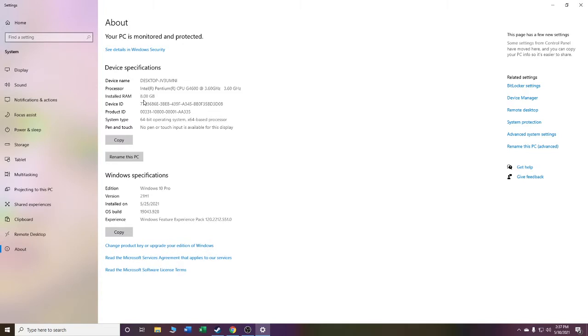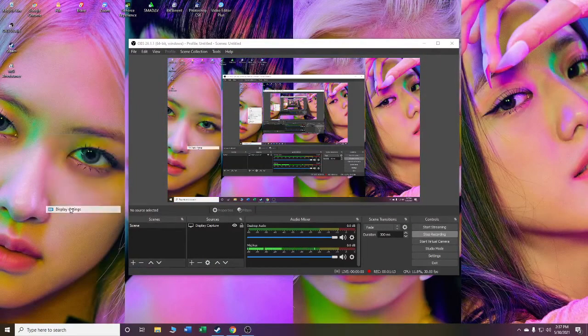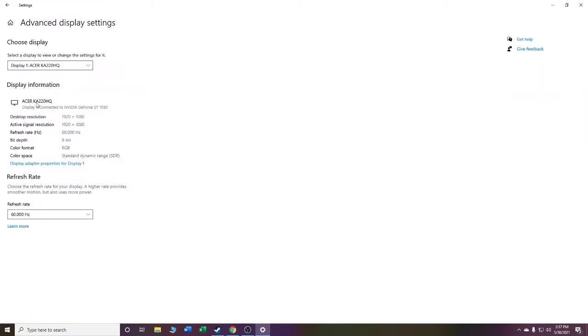The RAM frequency is 2400MHz. The OS is Windows 10 Pro 21H1, the new version as of this month. Our video card is NVIDIA GeForce GT 1030, 2GB. The monitor I use is an Acer 22 inches, 1080p, 60Hz. The active signal resolution is 1080p and we have only 60Hz.